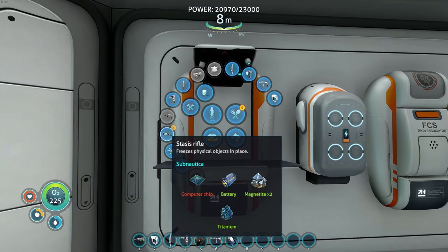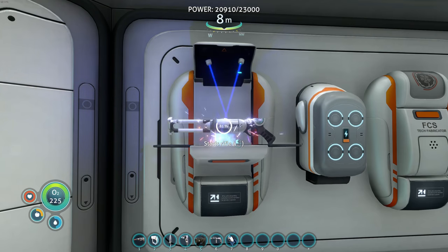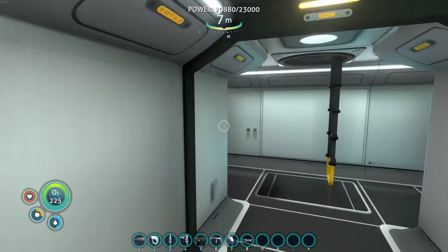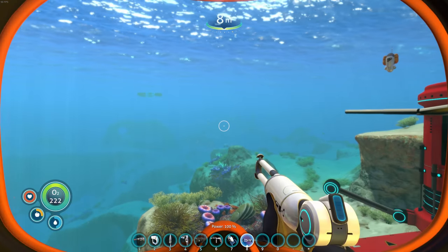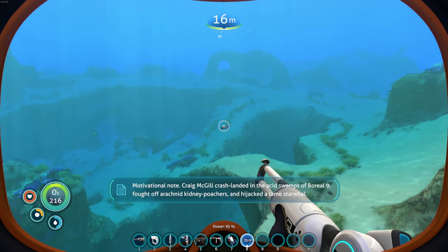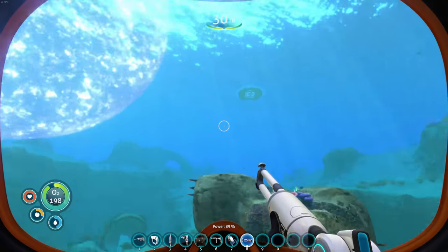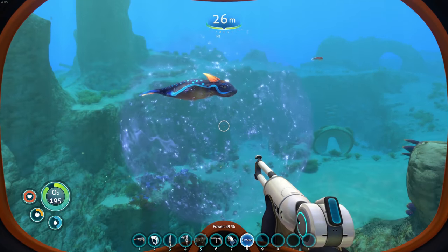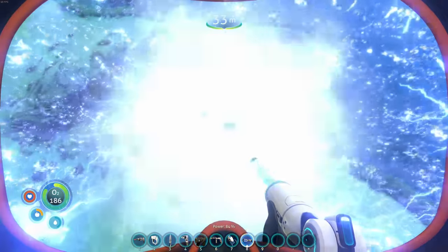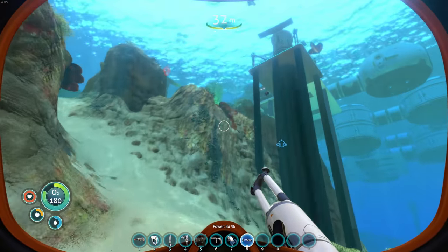I should probably go ahead and make it. Fancy fancy — I need to make some ion batteries too because all my stuff is empty. Heck yes, look at this bad boy! Let's go play with it a little bit. Come on, hit the thing! The stasis rifle is so cool! And if you get it charged up and get a real good blast — look at how cool that is! This works on Leviathans too, so super cool and super handy. But that's not what we're here for.